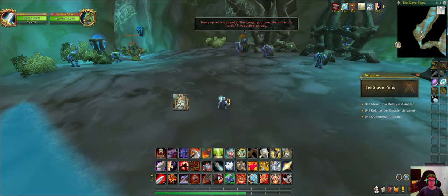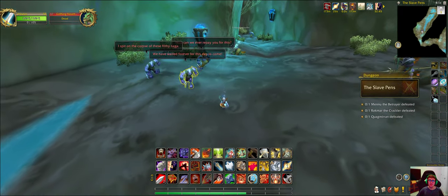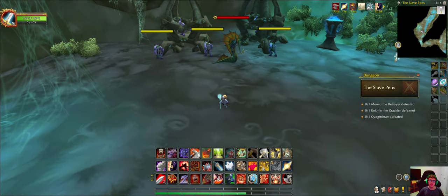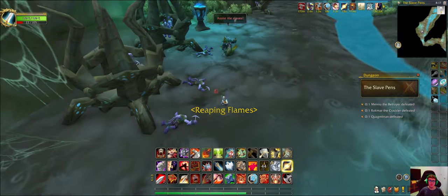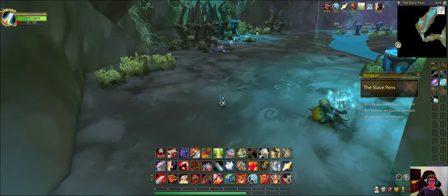Here's a little trick to save you some time: if you only take out the slave handlers, you can ignore the other guys. But if you don't do that, you get some additional hits.